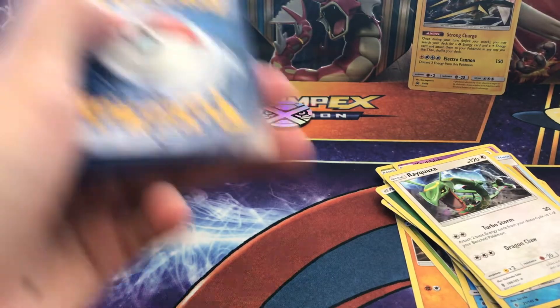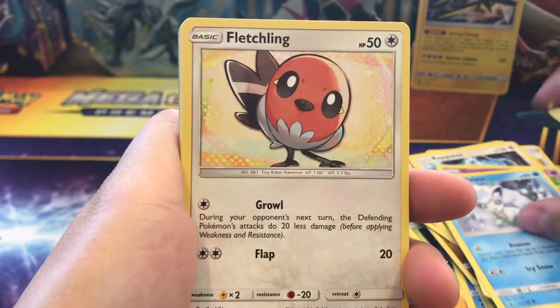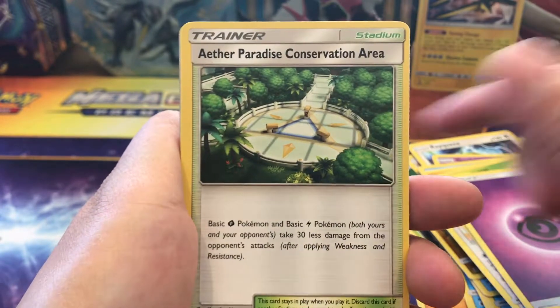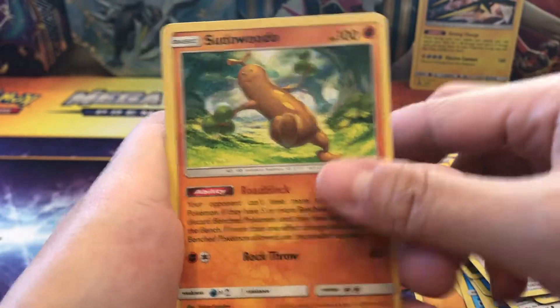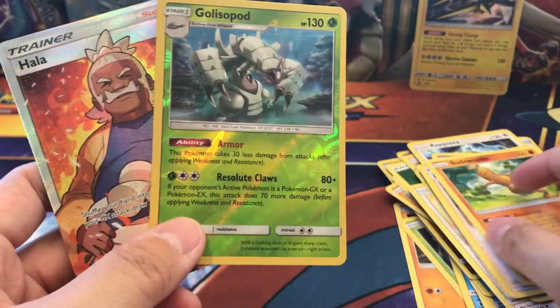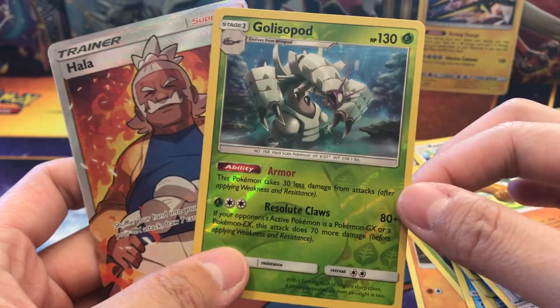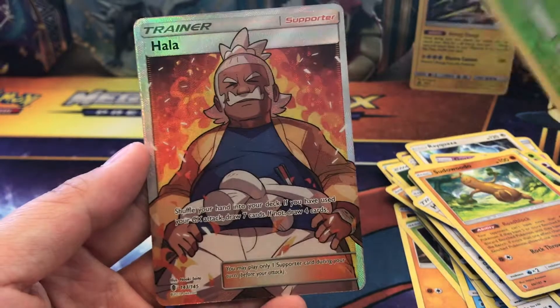Let's see if Kommo-o holds the goods. Alright guys, we have a Gothita, Alolan Vulpix, Fletchling, Machop, Phantump, Psychic Energy, Aether Paradise Conservation Area — holo — Sudowoodo as our uncommon, and our rare is a Golisopod. Our reverse rare — oh my gosh — we got a reverse rare Golisopod and a holo, all in the same pack!